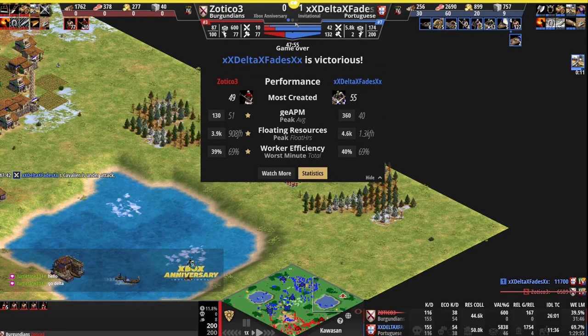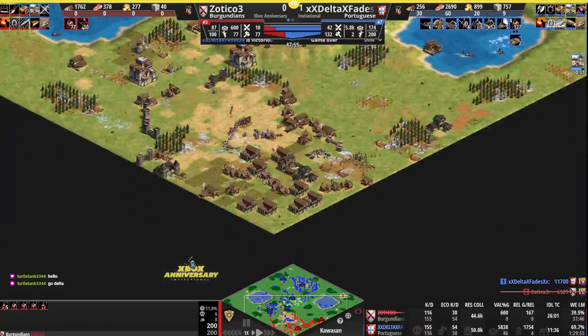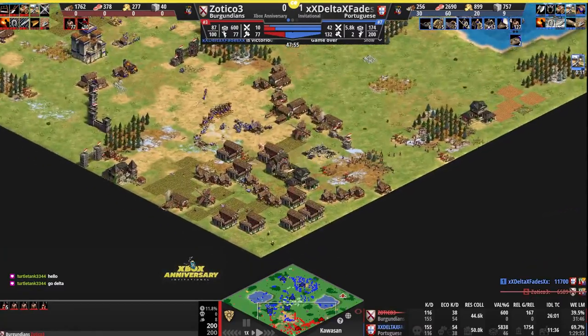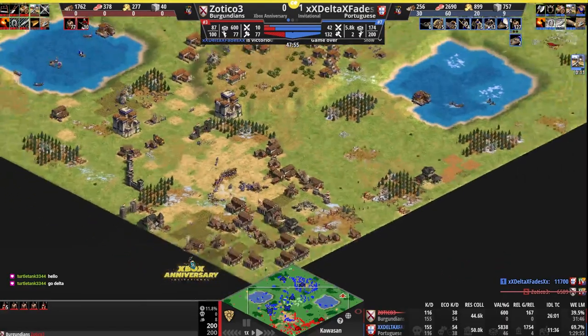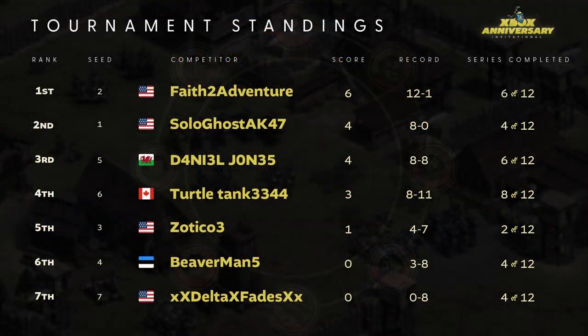So game one on hybrid maps goes to Delta Phase, no longer with the goose egg on the scoreboard — gets a win over Zotico. That was a good game. Delta looked really strong here. Just looking at this game, you would not have guessed how things had gone otherwise in the tournament, facing off against Ghost and Faith, the top seeds one and two respectively. Able to get the W in the second series here. Zotico will have to pick the game two map being the loser in game one, and Delta has a chance to score his first point and climb up over Beaverman in the standings.